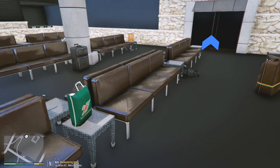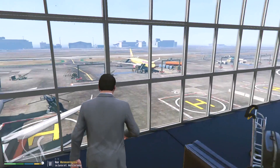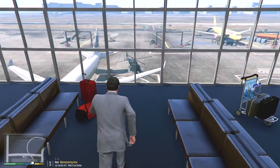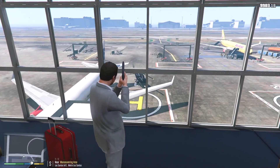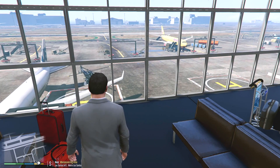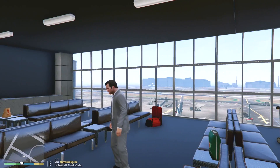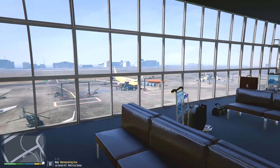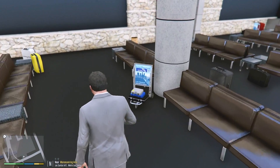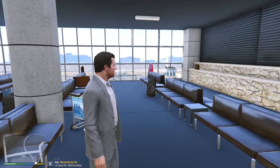This stuff looks kind of vanilla to be honest — these chairs look like they were designed specifically for this room. Whoever made this did a great job. You can look out and see the planes — it's very realistic, it looks like a real airport. The other thing that's very realistic is there's like no plugs to charge anything, kind of like a real airport where you want to charge something but there are no plugs, and then there's that one guy taking all of them.